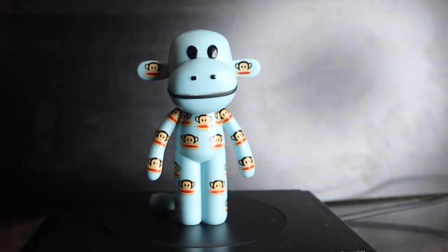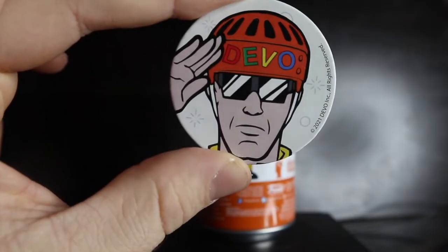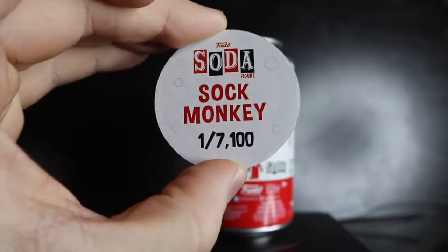Starting off with Devo and Sock Monkey — shaky-roo for good luck, three, two, one. Both common. Looking at Devo on the 360 rotating spinner — limited to one out of 6,700 pieces. The Sock Monkey is all nice and blue — I really enjoy this pog — limited to one out of 7,100 for the common.